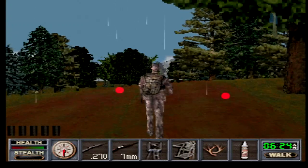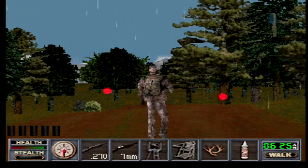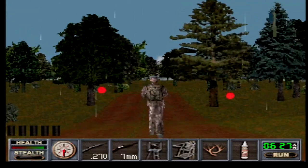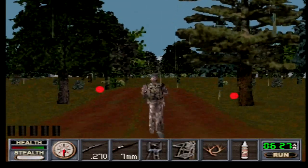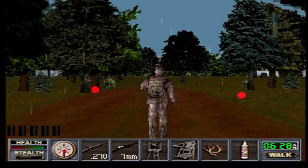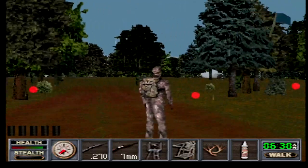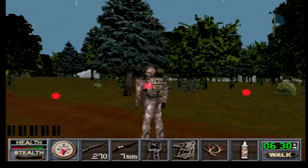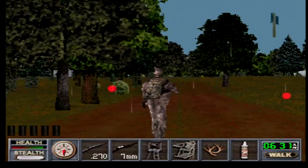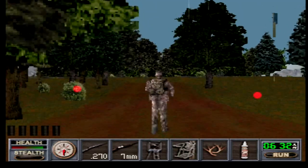Do I have a run mode? That's how I take out the gun. Run mode — I said run, boy. That's not running, that's jogging. We don't have super speed. R is walking, L is camera. Circle is to turn on run.